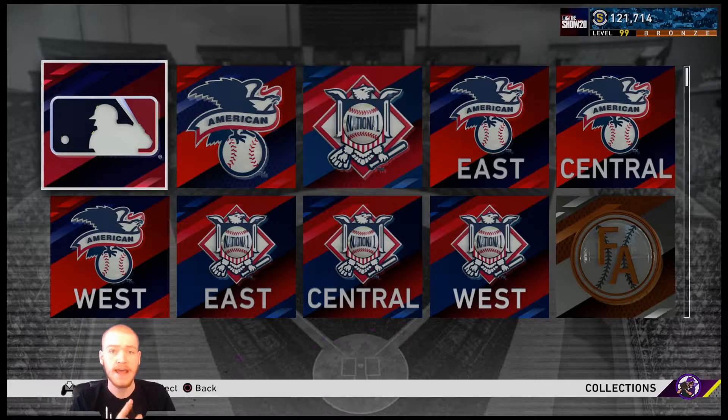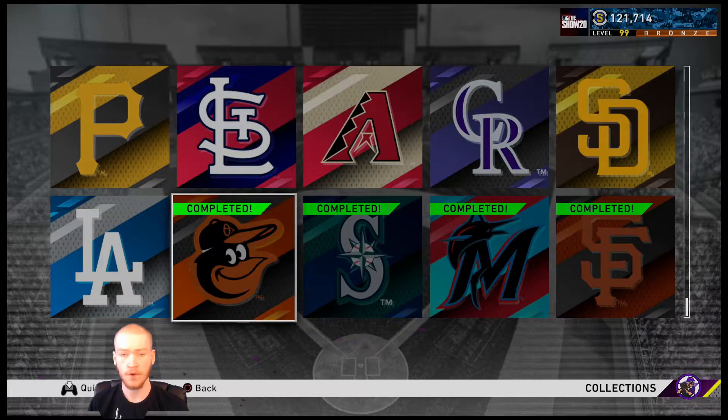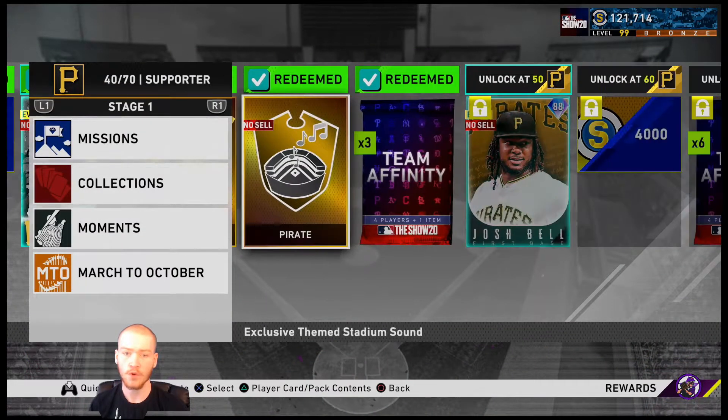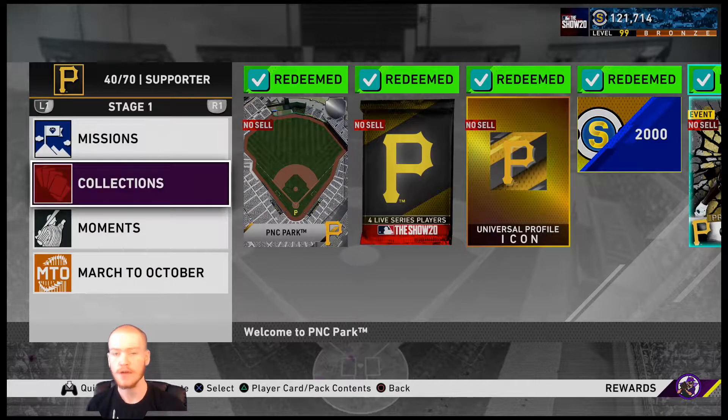So I'm going to show you a method today that helps me save a lot of stubs while I'm going for collections. I've done this for four collections so far. These are some of the cheapest collections. And one thing I also want to point out: while you do these collections, you also get 10 Team Affinity points for whatever team you're going for. I'm at 40 points out of 70, and at 50 I get Team Affinity Josh Bell. I will do the Pirates collection this video and show you that you get 10 points whenever you complete the collections, which you can use to get Face the Franchise cards a little faster.